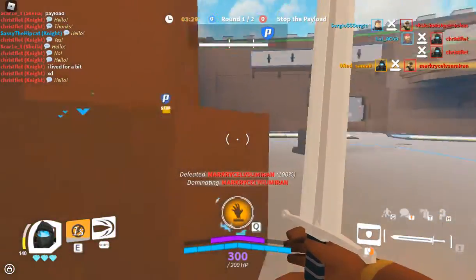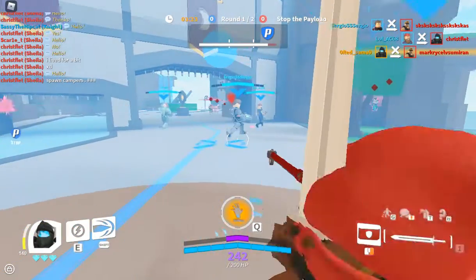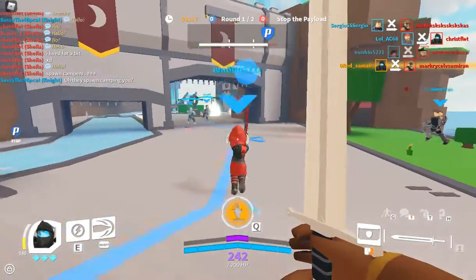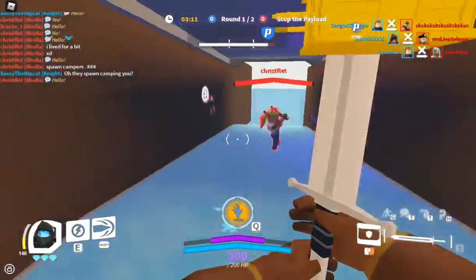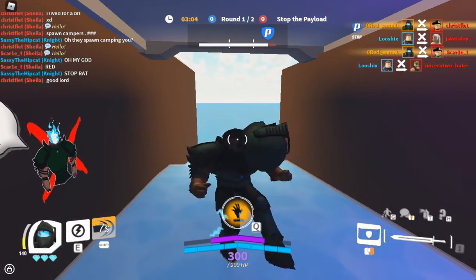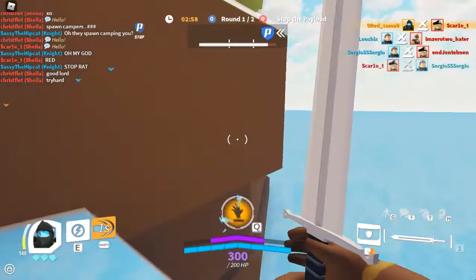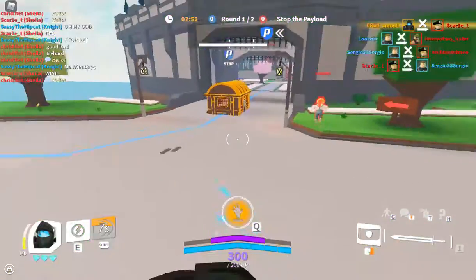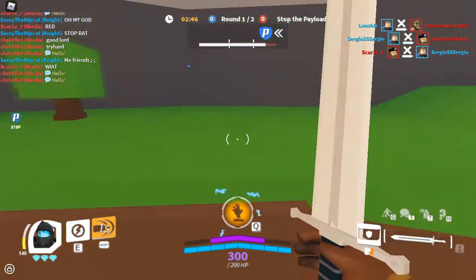Next up, Ghost. Very simple. Just stay near teammates — stay near range clashers or close range clashers too. Just have a teammate near you, stick to your guns, and if they're really that bad, try to lead them to the point and then just ult. Ghost ult is probably the most OP thing in the game. Just use it — you can charge it super easily. It's that simple.